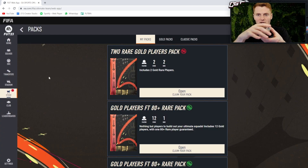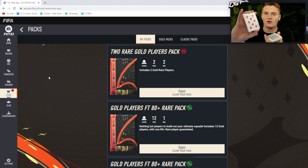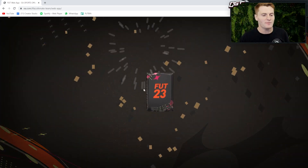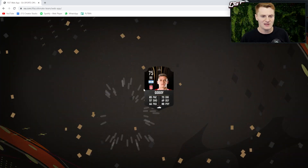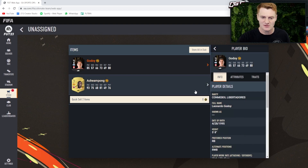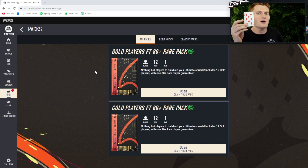This troublesome three - can we beat it? I'm gonna go higher, of course. And we do get to keep this two red gold players pack! Let's hope that the sacrifice of Kevin Trapp was worth it - and we get... I don't even know what that is. A combo ball? Why are these still in the game, EA?